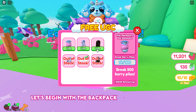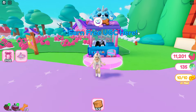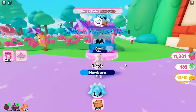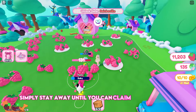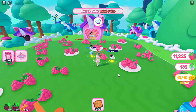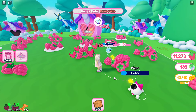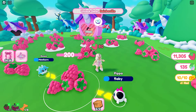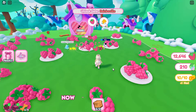Let's begin with the backpack and brown hair. Equip your best pets and head over to the berry piles. Then simply stay there until you can claim the brown hair and your pets break 500 piles. Now let's claim the items.